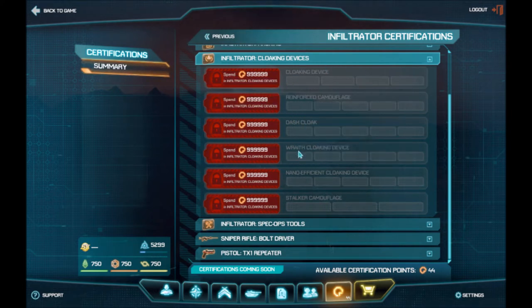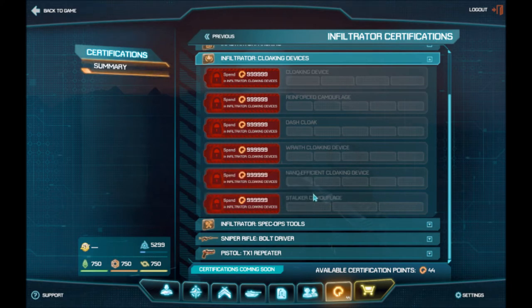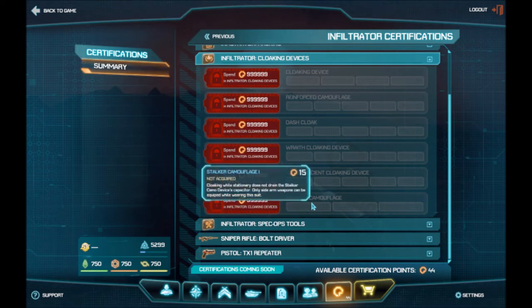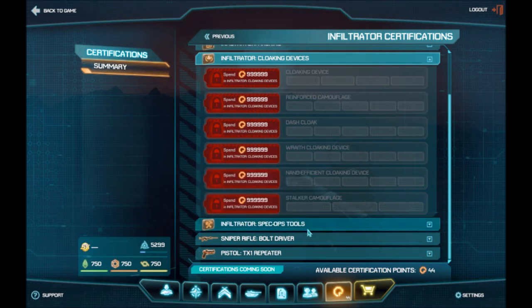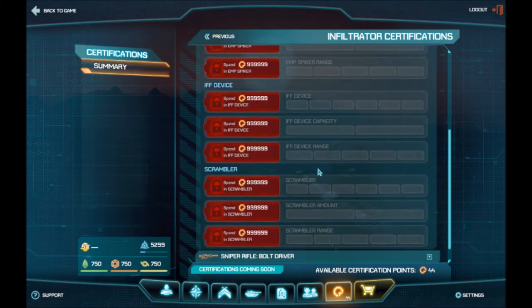There are different types of cloaks you can get for an Infiltrator. You can decrease the time until fully cloaked, sprint while cloaked or sprint faster. This one you take less damage. The Stalker is like permanent active camo like the first game had, but you can only use pistols. It's more for infiltration and subterfuge.